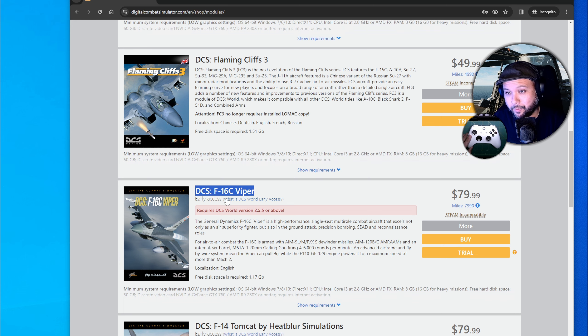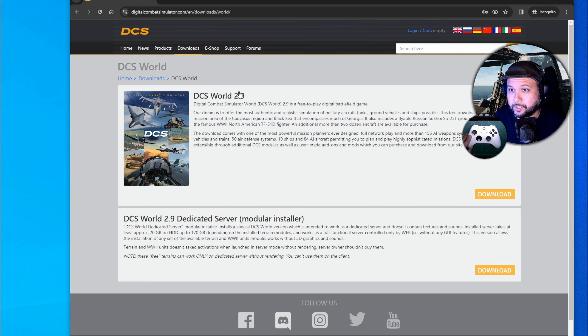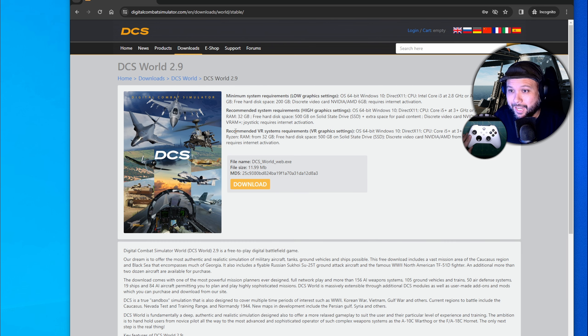After two weeks you have six months before the trial renews, and you can trial another module in the meantime. To download DCS Standalone, go to the Digital Combat Simulator website, go to Downloads, then DCS World 2.9, and make sure you meet at least the recommended system requirements — namely, putting DCS on a 500GB solid state drive plus extra space for paid content.